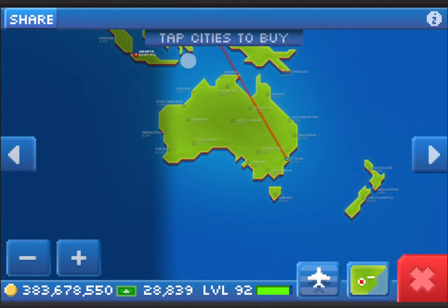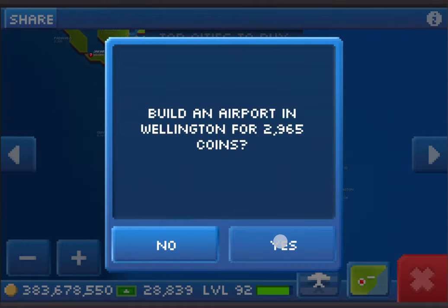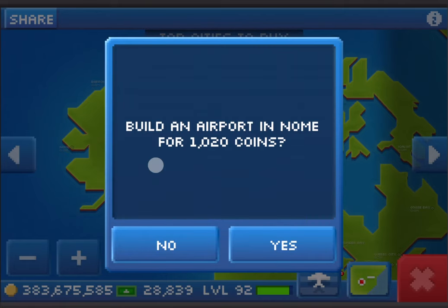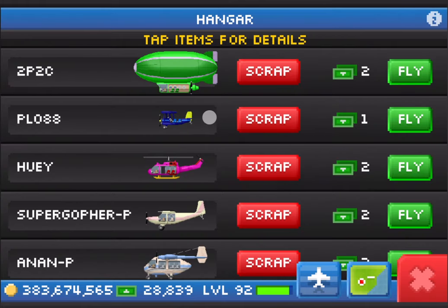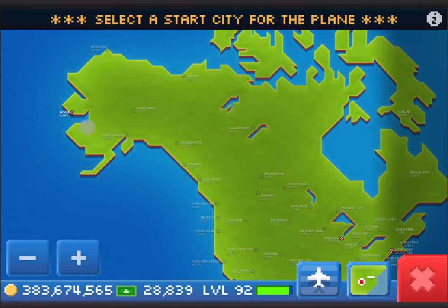So in order to figure out the best route for my Kringle Cruiser to take, I went ahead and unlocked Wellington, which is down in New Zealand, and Gnome, which is all the way up in Alaska. I then went into my hangar and recommissioned my Kringle Cruiser for 4 bucks and placed it all the way up in Gnome.